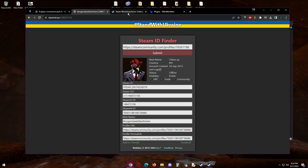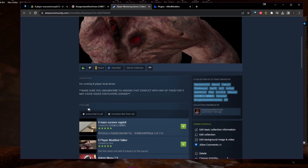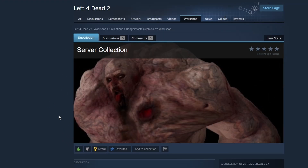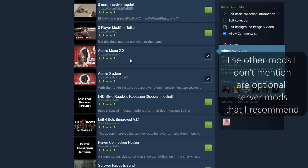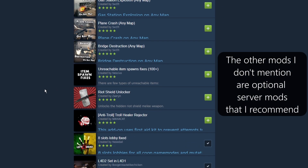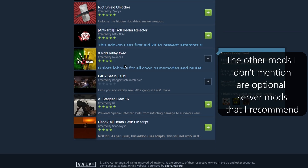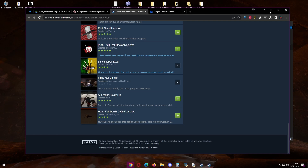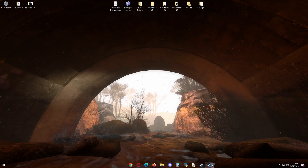Once you've done that, click the next link in the description — it's going to take you to my server collection. You're going to need to download these mods: Admin Menu 2.0, Admin System, Eight Slots Lobby Fixed, and Left 4 Dead 2 set and Left 4 Dead 1. Once you subscribe to those, go to your Steam.